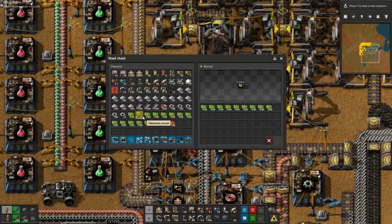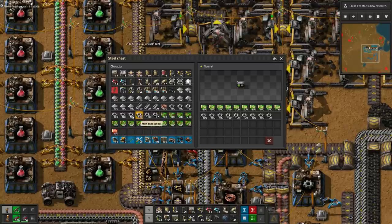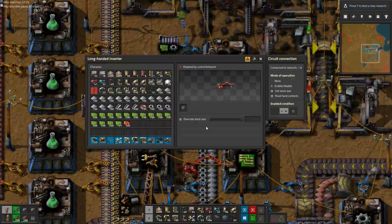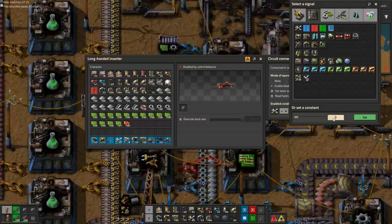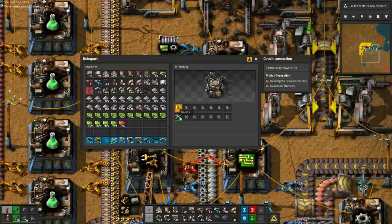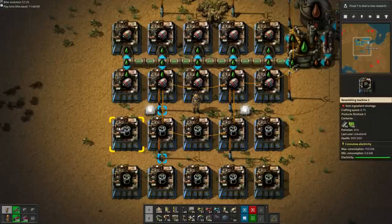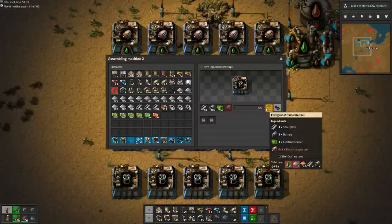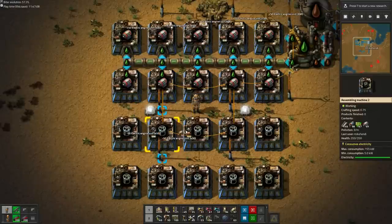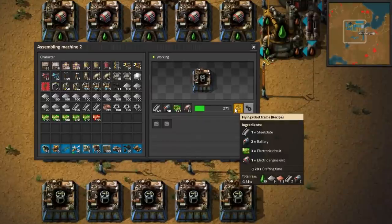We supply some extra resources in a helper chest to speed up the initial batch. And with a simple wire connection, we make sure to limit the amount of repair packs in the network. By now the batteries and electric engines are done, so we add it all together in the bot frame assemblers, together with some of our stockpiled steel and green chips. And that's the hard part done! It takes a while to assemble the robot frames, but in the meantime we can lay out the roboport network.